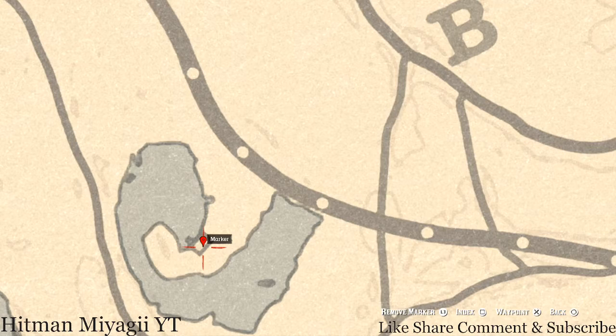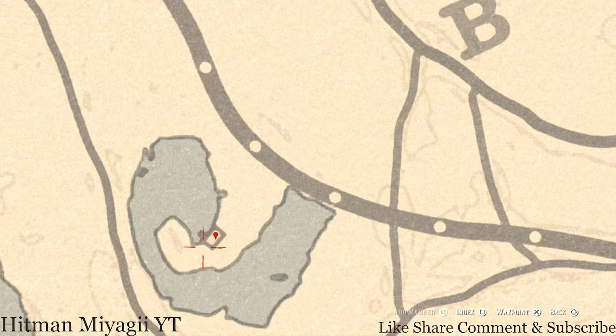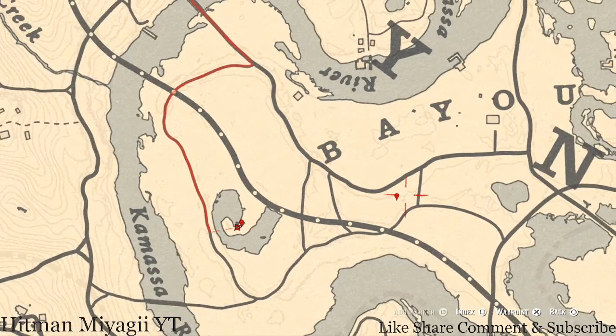Down here at this marker, inside the house there's a tarot card — the King of Swords — on the table to the right as soon as you walk in. Right behind the house at this location, pull out your metal detector and you'll get another random lost jury.